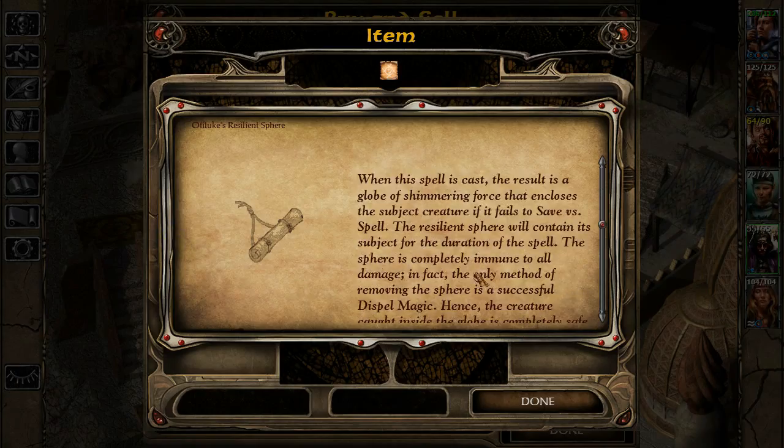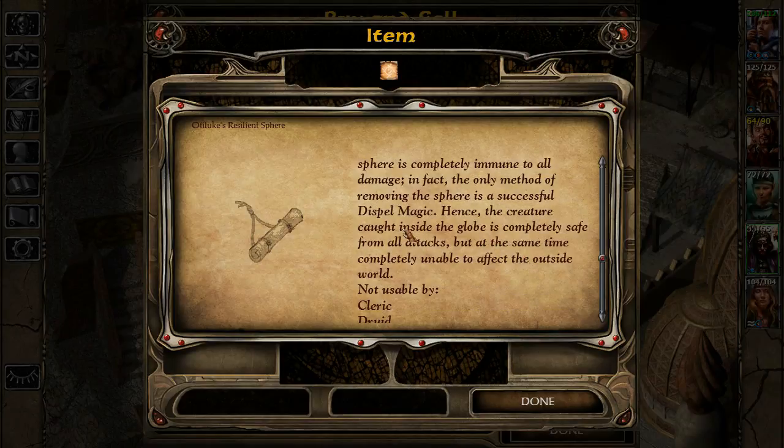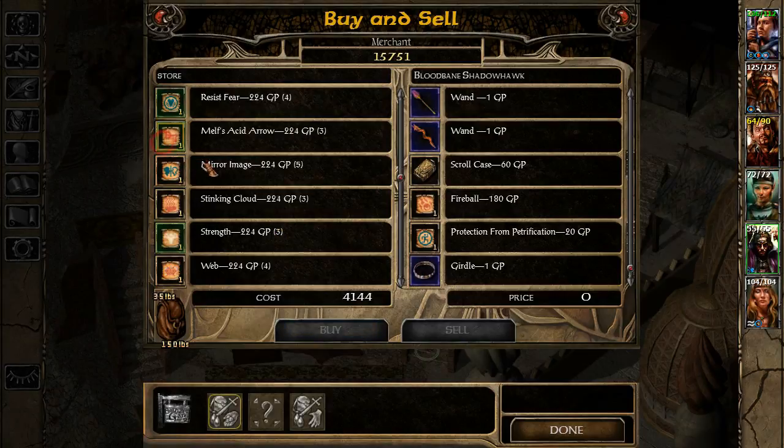Resilient Sphere - it encloses the subject creature. The sphere is completely immune to all damage. In fact, the only method of removing the sphere is a successful Dispel Magic. Hence the creature caught inside the globe is completely safe from all attacks, but at the same time completely unable to affect the outside world. Yes, we definitely want one of those. Greater Malison would be lovely, and this is why it should really have made you a wild mage, because then we could have things like that. Improved Invisibility. For the lower level spells, I think we're just gonna take our chances with what we've got.